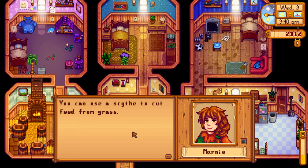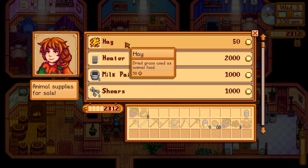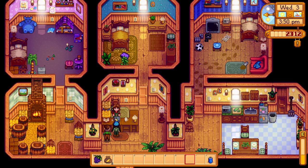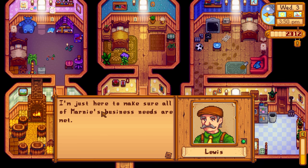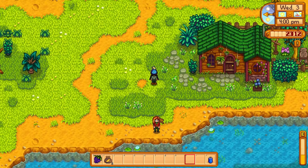Marnie mentions you can use a scythe to cut feed from grass or buy it from her. Oh yeah — we can buy hay from Marnie! I forgot this was a thing. It's kind of expensive though — 50 gold for one piece. Hey Mary, Lewis — what are you doing here? 'I'm just here to make sure all of Marnie's business needs are met.' I love that he answered my question. Elliott — what's up my friend? I'm gonna finish up today with a little bit of fishing — I can catch the pike in the river.